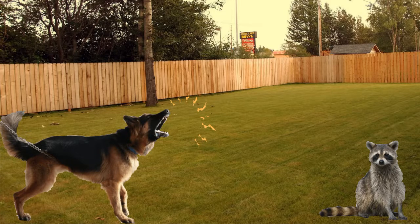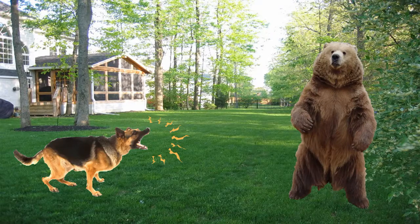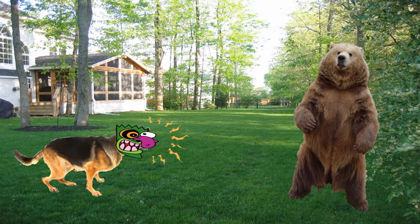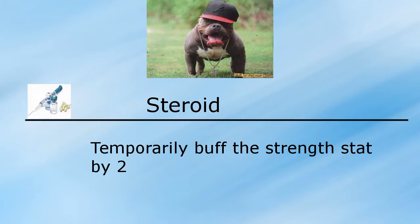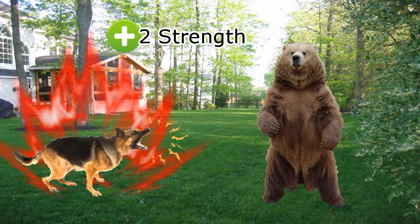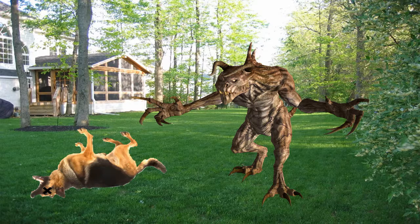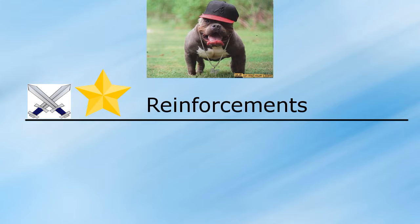One of the versatile skills in this class is Intimidate, which activates when anything trespasses the property — giving the dog a high chance to scare away bigger creatures and people. If that doesn't work, there's a backup skill called Steroid, which temporarily buffs the Strength stat by two, making the dog strong enough to take on any challenge — except the Deathclaw. The next skill, definitely my favorite, is called Reinforcements.